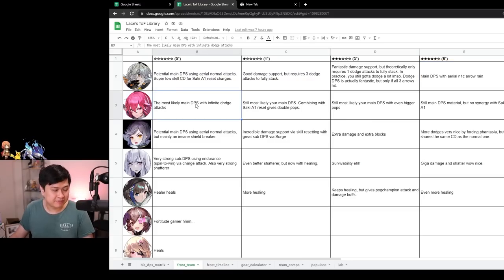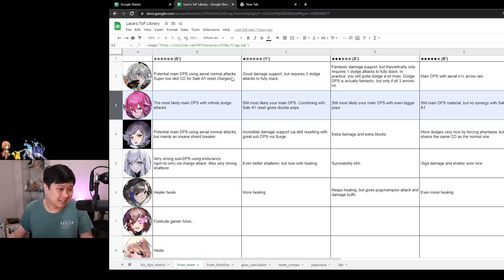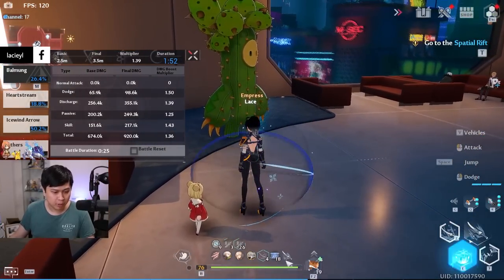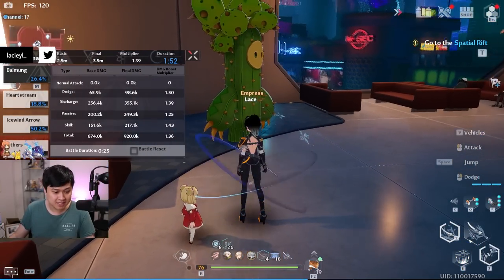Now for Frigg at zero through five stars. If you don't have Frigg, you can use Tsubasa aerial attacks as main DPS, or use Saki's branch attack or dive. At zero stars, Frigg is most likely the main DPS with infinite dodge attacks - not only because of the interaction with Huma matrices giving around 160 attack, but also because dodge attacks are incredibly safe, giving you repositioning every 0.8 seconds, and you can trigger Fantasia off of them.